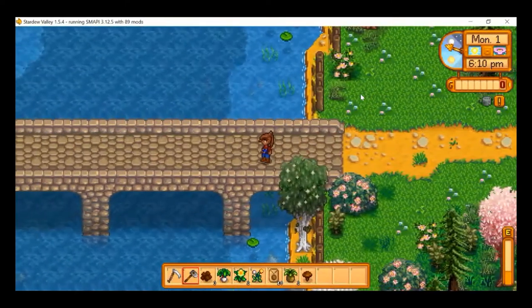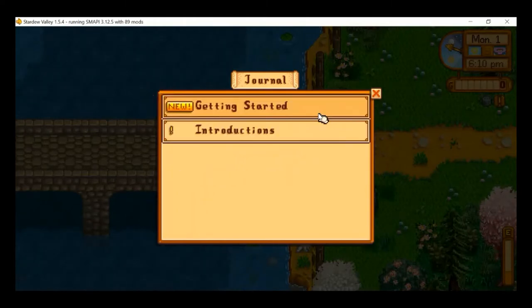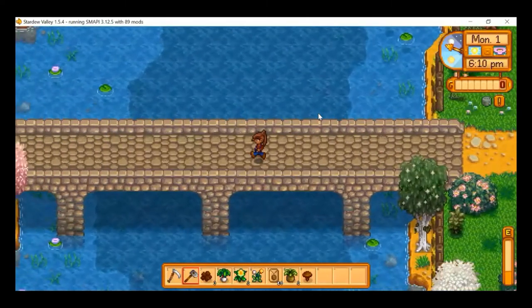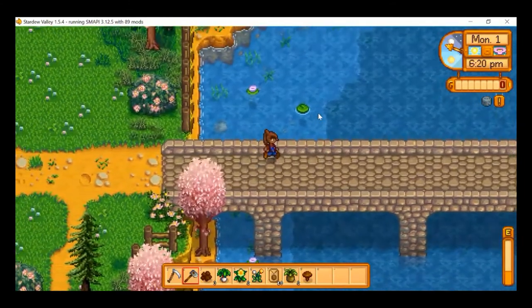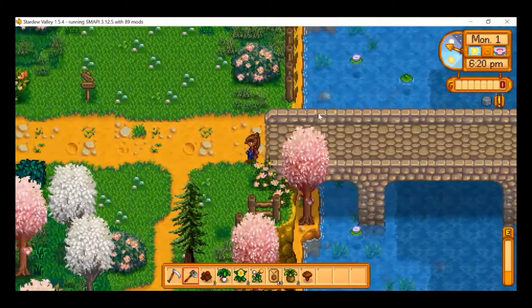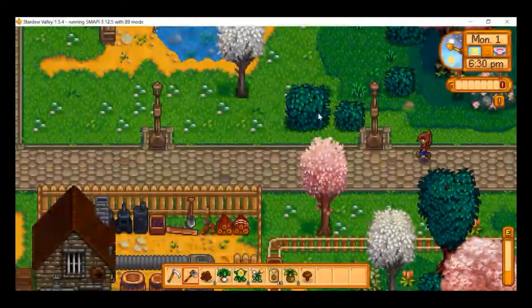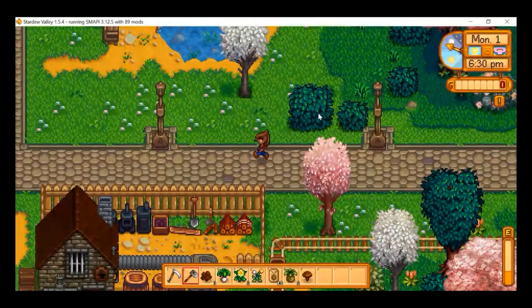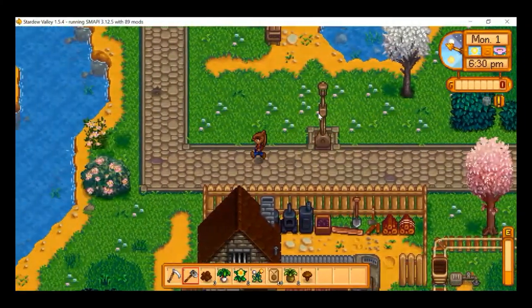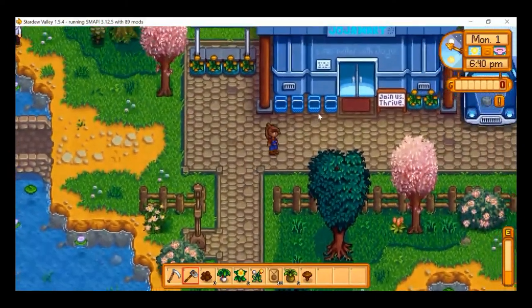Let's see how many people we have left to meet. We need to meet 36 new NPCs in total and we've already gotten to 17, so we're just over half there. Right here we can fish for some new interesting fish — there's a whole lot more fish to find now. I quite enjoy fishing, even though I'm not really good at it.